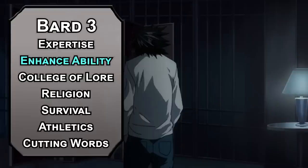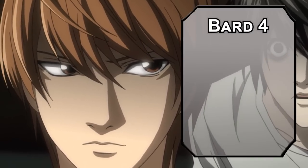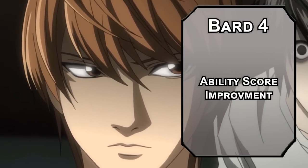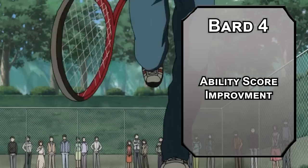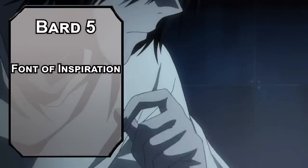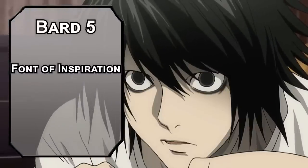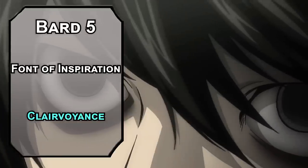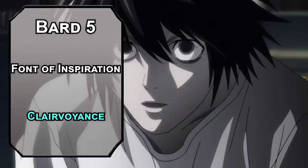You also get Cutting Words, letting you subtract your Bardic Inspiration die from a creature's attack roll, ability check, or damage roll. Fourth level bards get another ability score improvement — tap off your Wisdom modifier first, since other powers use your Insight skill. Fifth level bards get Font of Inspiration to recover Inspiration on short rests, bumping up to a d8. You also get 3rd level spells — grab Clairvoyance, which creates an invisible security camera you can see or hear through for 10 minutes at a time.